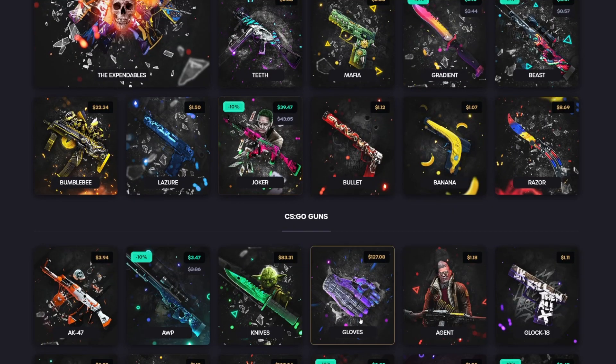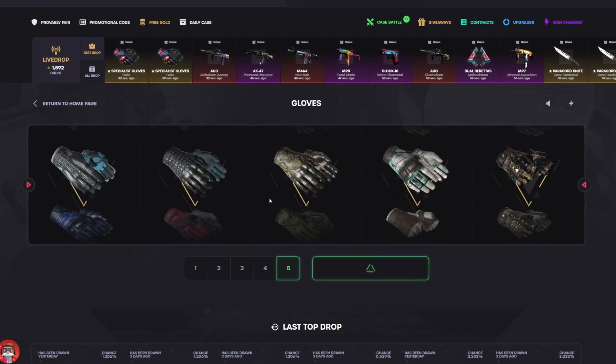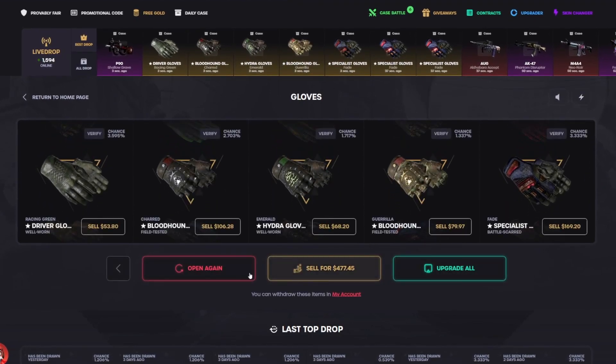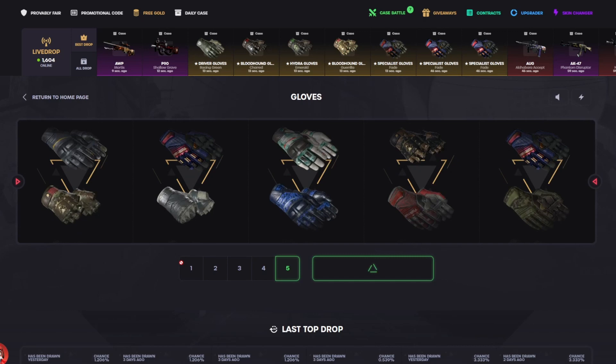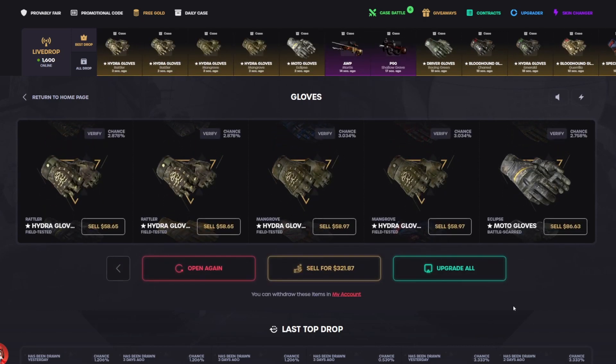I'm gonna go back to the gloves case. You know what - gloves case, have to. This case used to be 141, I think it's now 127. I think we need to do contracts and upgrades with everything we get. I have a good feeling about it. Come on here we go, anything good, just King Snakes. Okay 400 back. We can run it back again, come on dude - any high ticket in this case is a thousand plus easy. Oh that one's bad, oh no, that is so bad.